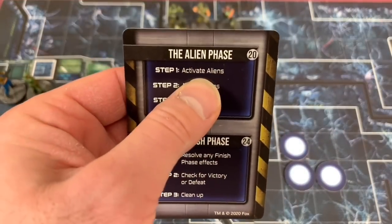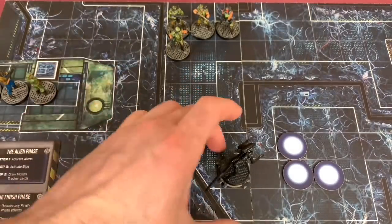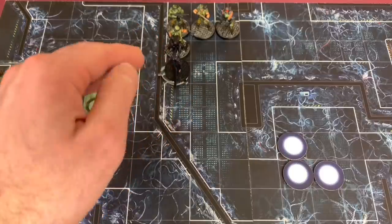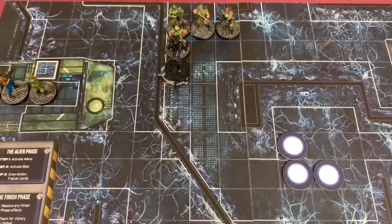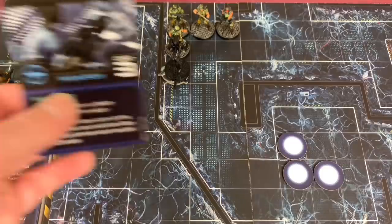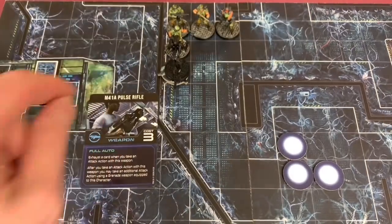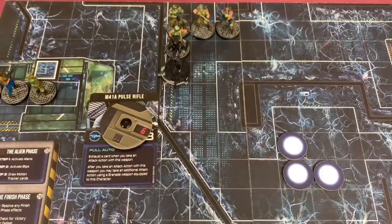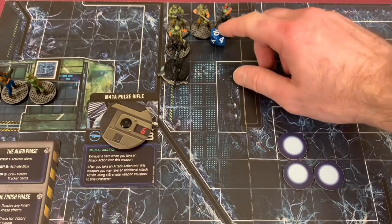Now that the marines are done, we activate our alien phase. We have one alien group out there — it's a group of three — and it moves toward the closest marine, stopping right in front of Hudson. Now that this alien has landed in front of Hudson, I am allowed to make a defensive fire action. This allows all characters up to four spaces away and within line of sight to shoot with defensive fire, starting with the character closest to the alien. Hudson goes first with his M41A pulse rifle — I exhaust a card, roll the die. His aim dial is at six, so I need a six or less. I got a ten — he failed to hit the alien. That's terrible.